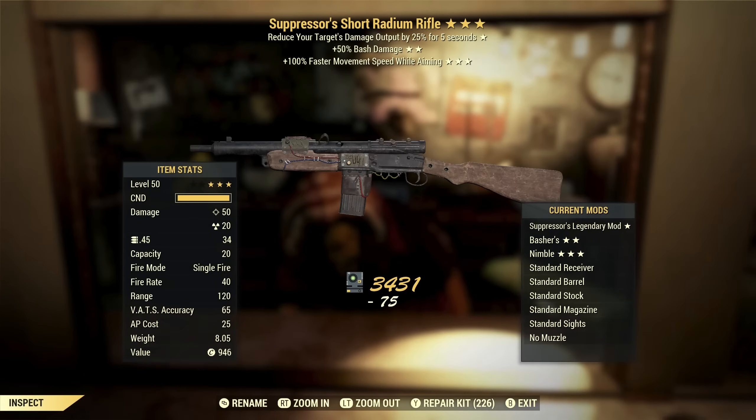Hopefully we can change that at some point. Another Suppressors — Suppressor's Radium Rifle with bash damage and movement speed while aiming. If the question is what are three stars I don't want to see on a weapon, that would be the answer. Radium Rifle actually can be pretty good — I actually think they're really fun. Suppressors — don't like that. Bash damage — I don't really want to bash with this. Movement speed while aiming — I don't find useful at all, so this is trash.